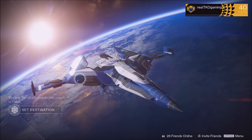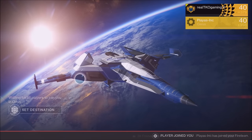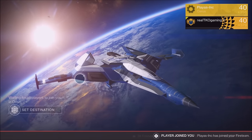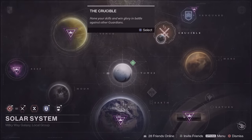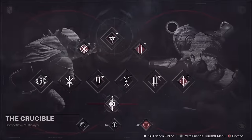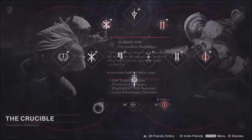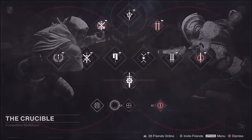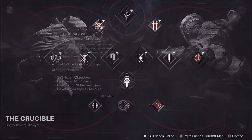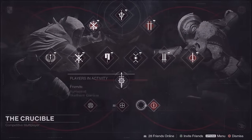It only drops in the classic playlist. They moved it in a recent update — I think a month or two ago. I'll show you guys right here: these three playlists on the bottom of when you get into your solar system and then in the Crucible — right there on the bottom — 3v3, 6v6, and Rumble.